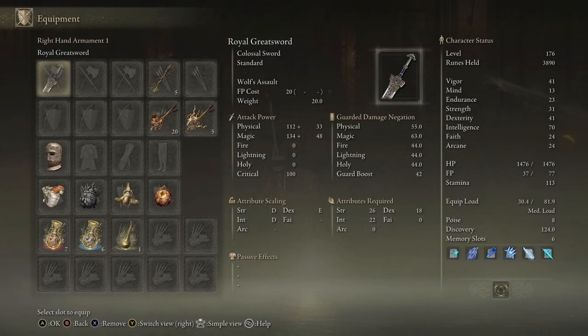Taking a look at the Royal Greatsword, you can see that it does weigh 20, which is pretty heavy. Physical of 112, magic of 134. Scales with strength of D, intelligence of D, dexterity of E. Requires strength 26, intelligence 22, and dexterity of 18.